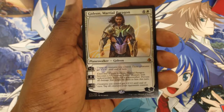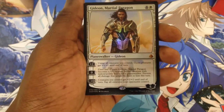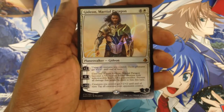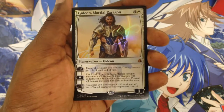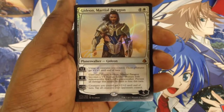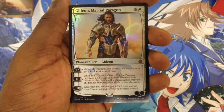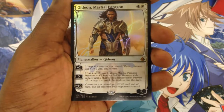Gideon costs four white mana. His zero ability is: until end of turn, Gideon becomes a five-five human soldier creature with indestructible that still is a Planeswalker. Prevent all damage dealt to him this turn. His minus ten is: creatures you control get plus two, plus two until end of turn and tap all creatures your opponents control.